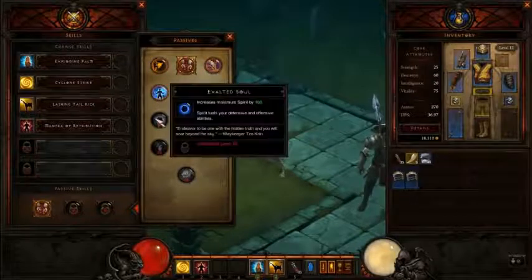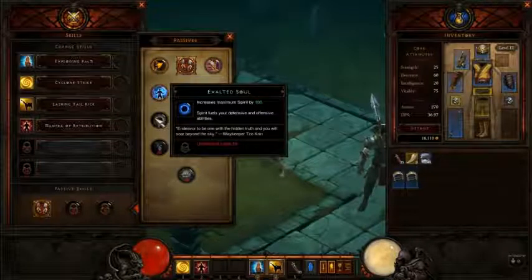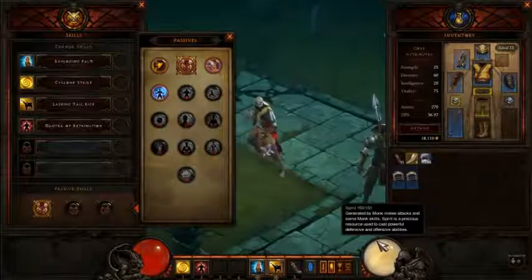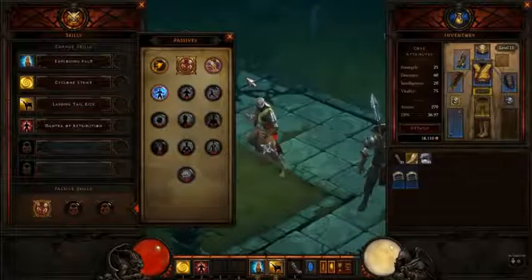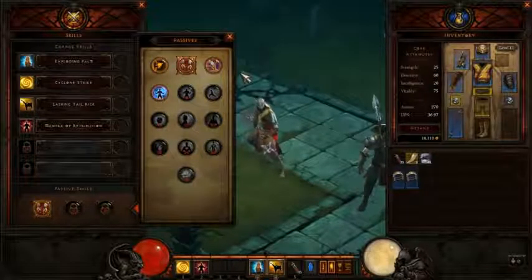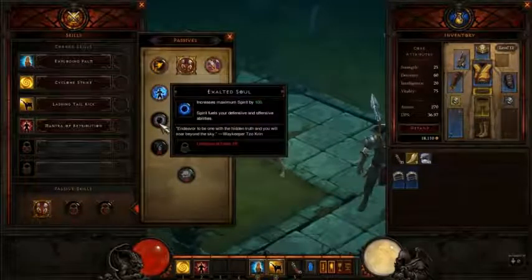The next one is called Exalted Soul. Increases maximum spirit by 100. You start with 150 spirit, so this will bring it up to 250, which means you can do a lot more stuff — more Cyclone Strikes, more Lashing Tail Kicks, more heals, more cool active skills. It's just 100 extra spirit to play with. Probably one I would mess around with, but I'm not sure it's the most useful.